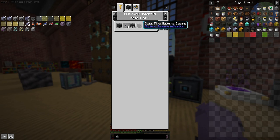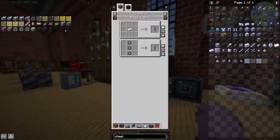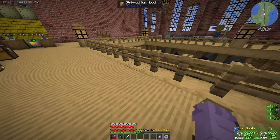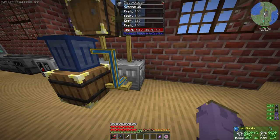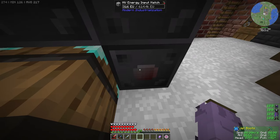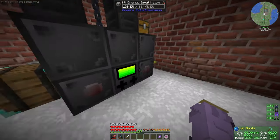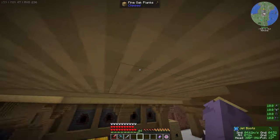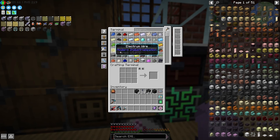If we check this, we need 38 machine casings, 6 pipes, and 18 chains. How many machine casings do I have? I have 64 — plenty enough already. Now we're going to run this at medium voltage — it only requires 32 EU per tick — and our base is pretty much fully medium voltage outside of a few machines. Over here we have our HV transformer obviously for the electrolyzer, the centrifuge, and electric mixer. I also added an HV energy hatch right here, so this can run at pretty high efficiency rates.